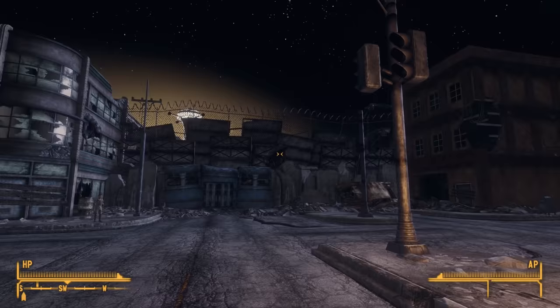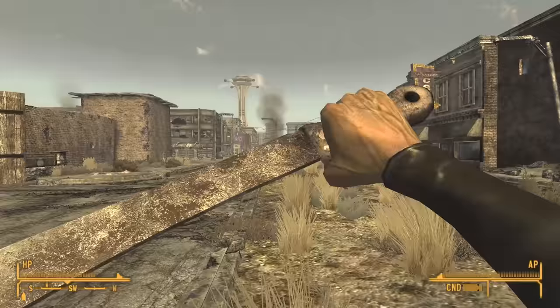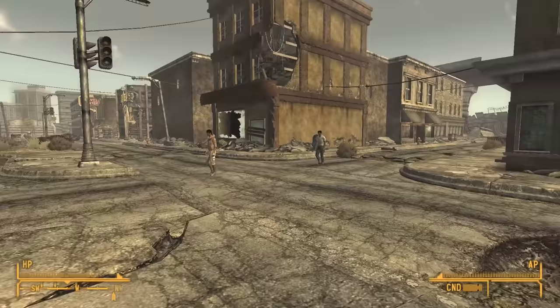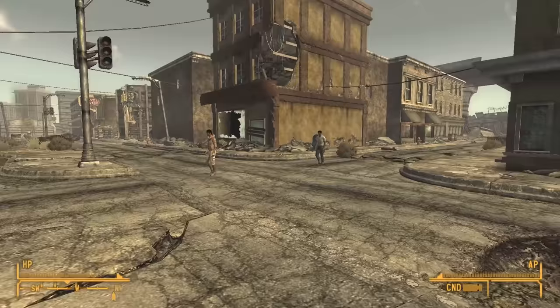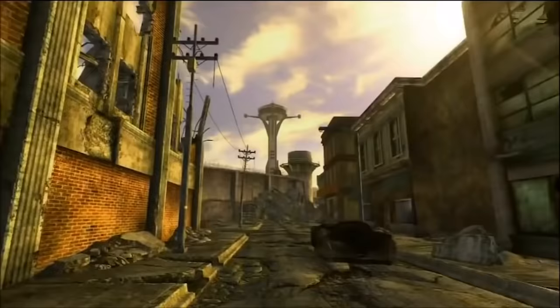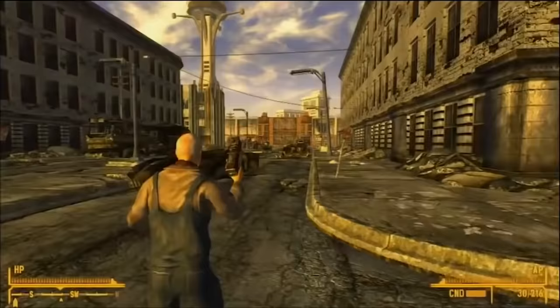In the final game, Freeside is sectioned off into multiple areas, but it started out as a single massive world space. It was easily one of the largest and most ambitious locations in the core game, only rivaled by the Strip itself. Like the Strip, concrete walls and guard towers like those found at Camp McCarran once surrounded Freeside. The gate leading into the Strip was also significantly different, with concept art showing piles of cars stacked against the exterior wall of New Vegas.